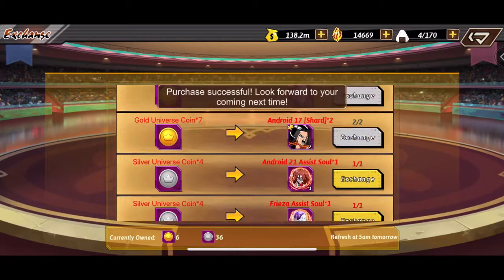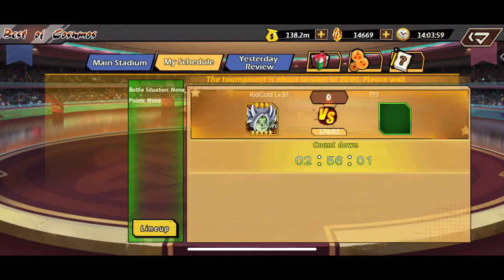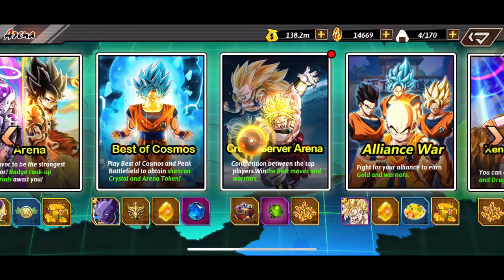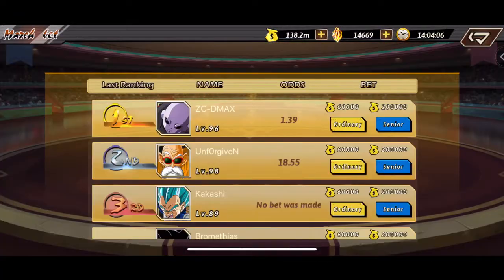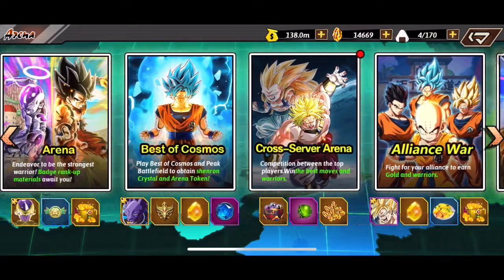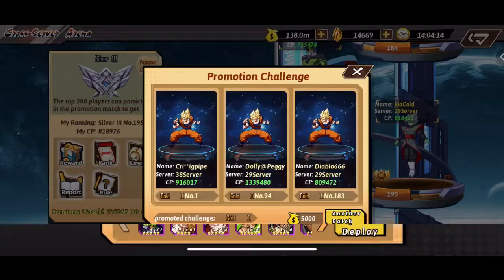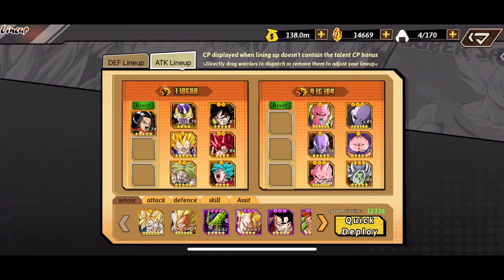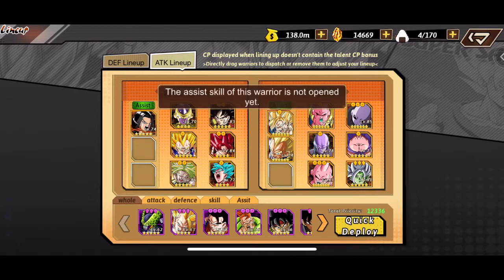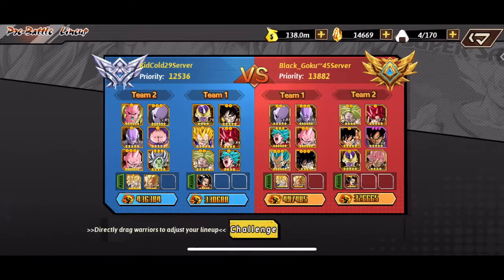We're going into the exchange. I'm still redeeming for Beerus because once we get Beerus we'll be able to unlock a link — I believe we got Daizumasa, which is pretty nice. I want to go into the crossover arena and show you the assist souls of Vegeta and Goku together. They aren't upgraded as much, but it will definitely improve our lineup — we gained a few thousand CP from it. You can have up to six assist soul characters in your cross server arena.